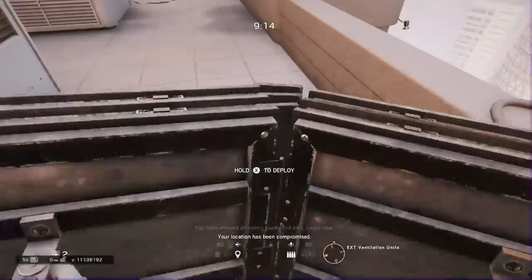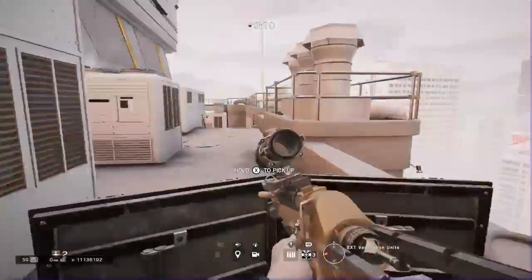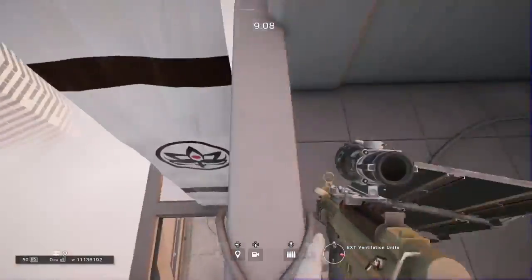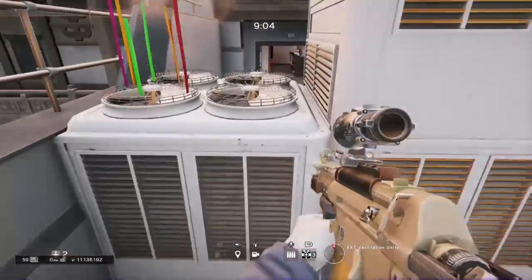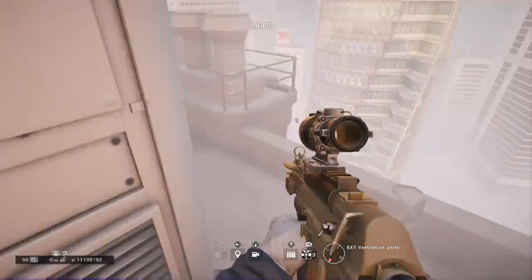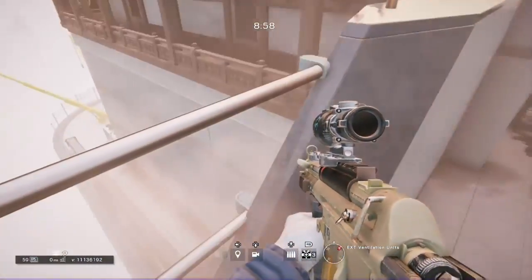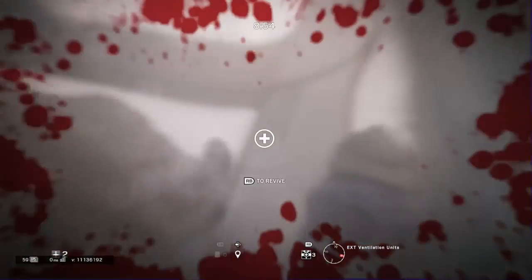This next one requires a shield and it also requires you to be Doc. You're going to run out and place your shield, then vault over the shield while crouching. Once you do that, get on the shield and come up here and you get a pretty coolio view. This is only for Michael Myers. Then you want to vault over and revive yourself.